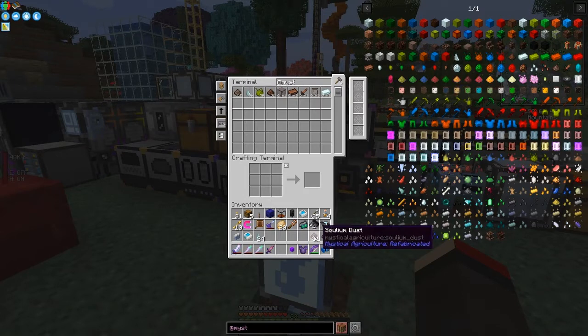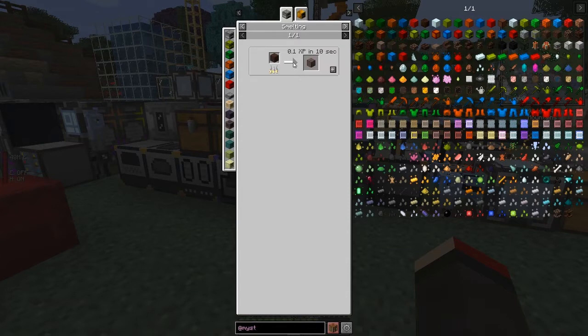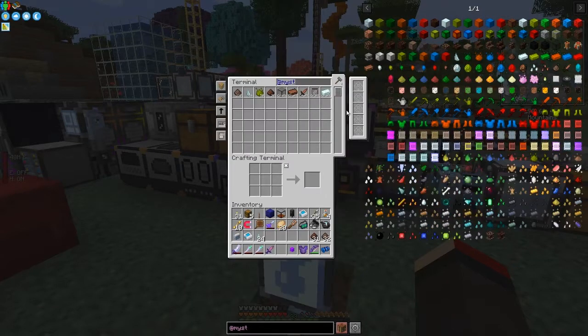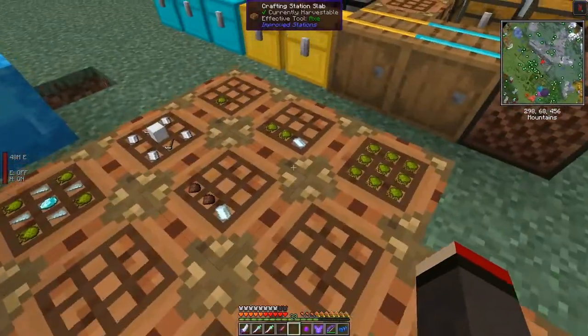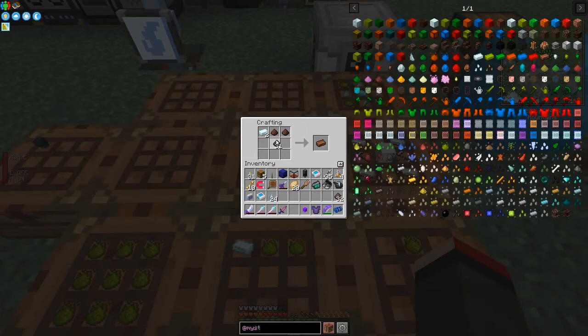There are two different items: soul dust and sodium dust. Soul dust in this recipe is basically you cook smooth soul stone. Smooth soul stone is cooked soul stone, and soul stone is cooked soul stone cobble - so when you break it you get cobble which you cook three times to get the dust. That's actually the only thing that's useful; the rest you can use as building blocks. I just need two more to make two sodium ingots.